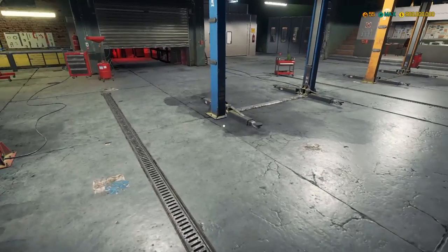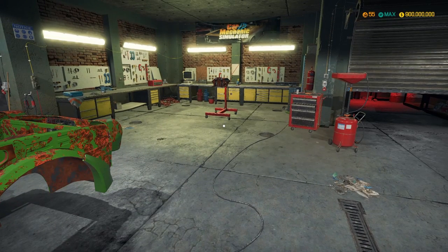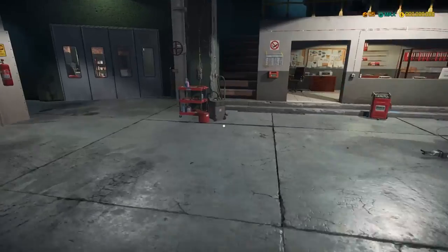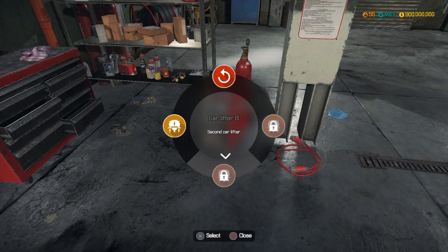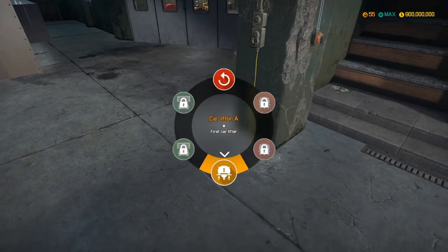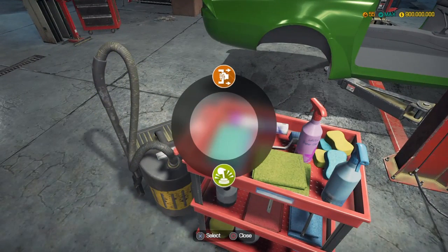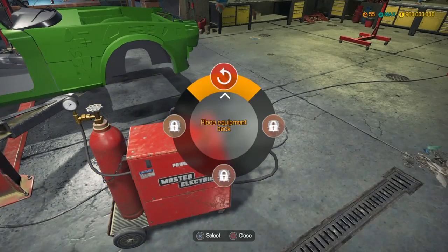I never drained the oil but I don't think I needed to. This cleans the interior, the welder cleans the exterior - let's just move that to the lift. We'll do that real quick just to get it out of the way. Look at that ugly green - it shines up a little bit but doesn't really matter.